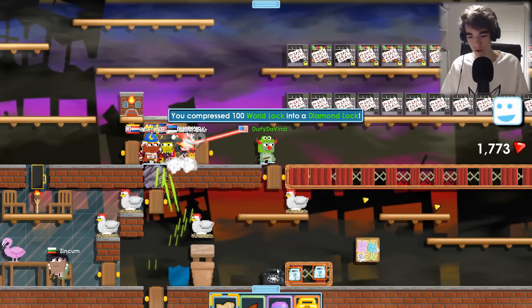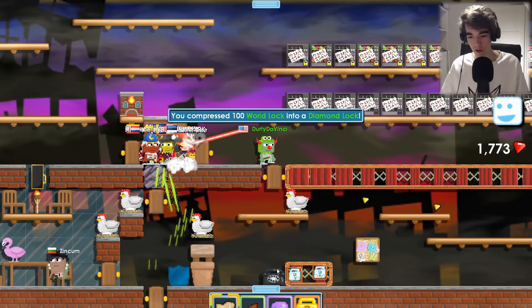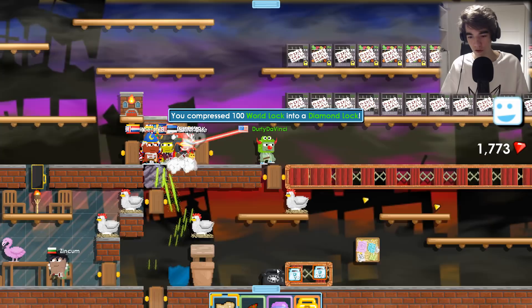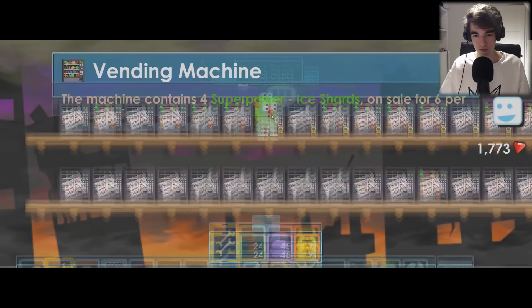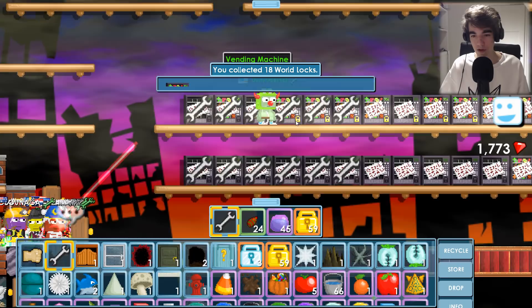Hopefully we can hit two diamond locks on the bottom row — yeah, there we go, got the two diamond locks! Right now I have a total of 280 diamond locks. I can also sell my vending machines after this — that's about 40 vending machines, so that's another 200 world locks. Very nice. Okay, three more diamond locks already, this is going good so far.